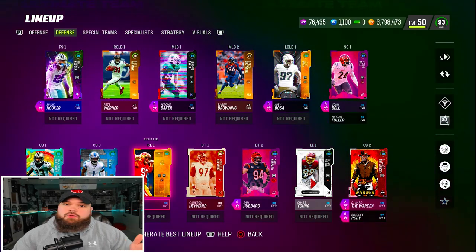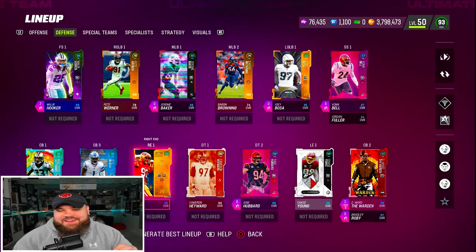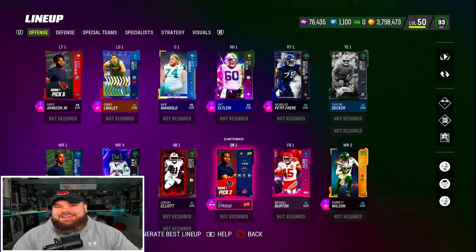That's what the team's looking like. Let me know if you like this squad builder down in the comments, and let me know what college you want to see next or what squad builder you want to see next. This was a ton of fun to make. With that said, let's hop into a game and ball out with the Ohio State squad.